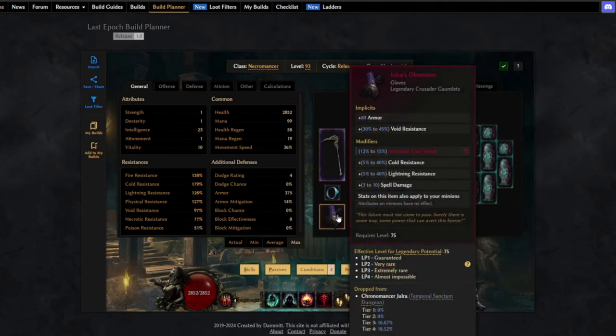We also use Eterra's Obsession, which makes the stats on this item also apply to your minions. Since the Wraith Lord is casting a spell, we want as much cast speed as we can. Here I have a normal T5, but you can get up to 30% with a T7 modifier. The spell damage there helps a bit as well, and the resistances help our character.